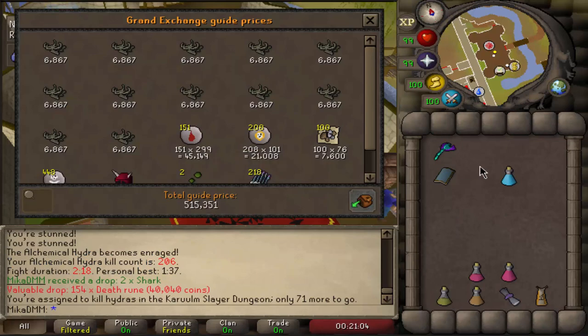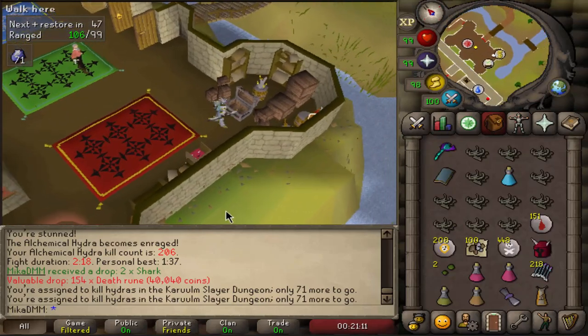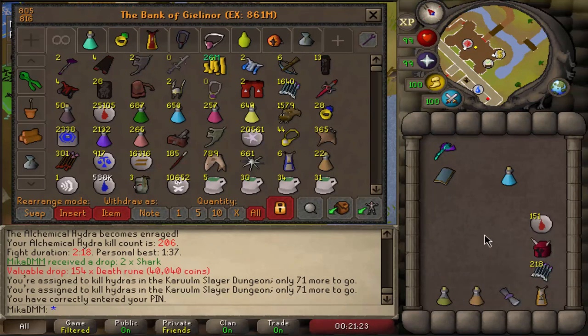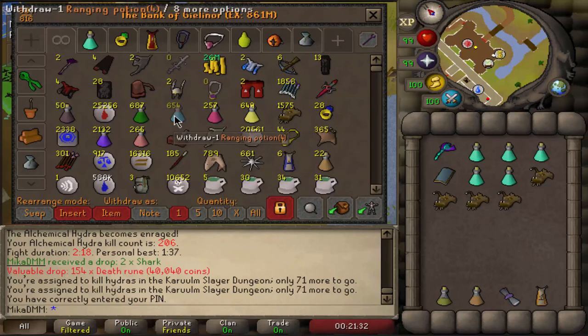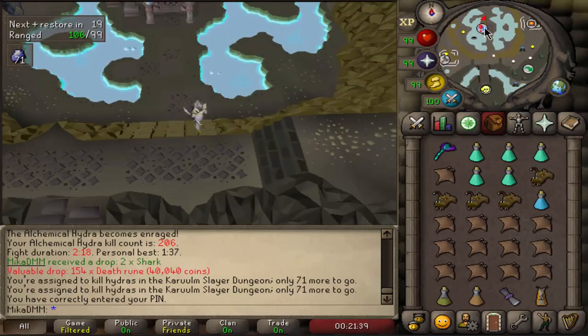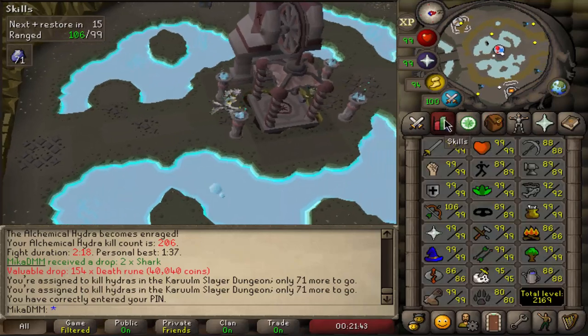I will be finishing the Hydra task this first trip — 500k — and we have 71 left on the task. Now the beautiful thing is that I can now gear up at the bank super quickly. Now since I completed the elite diaries, all I really need to do is just grab this, grab that, and then I just teleport right here to Mount Karuulm and I'm already there — so it speeds up the trips by quite a little bit. I'd say a couple of minutes honestly, but yeah 70 left to kill.